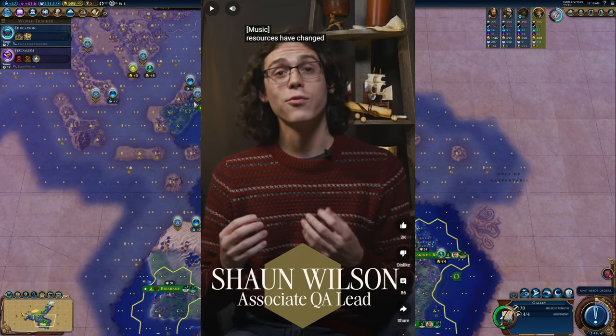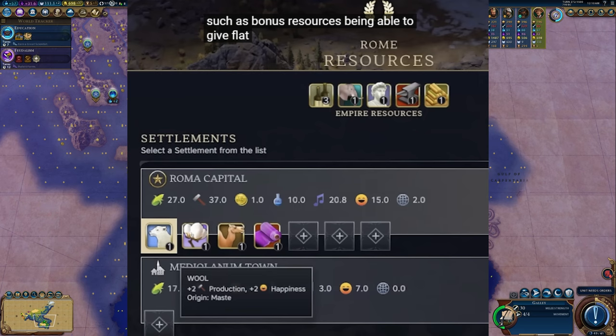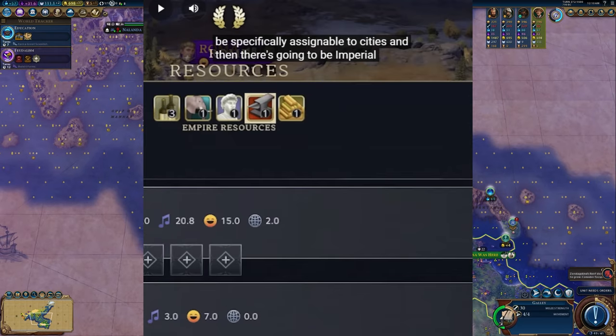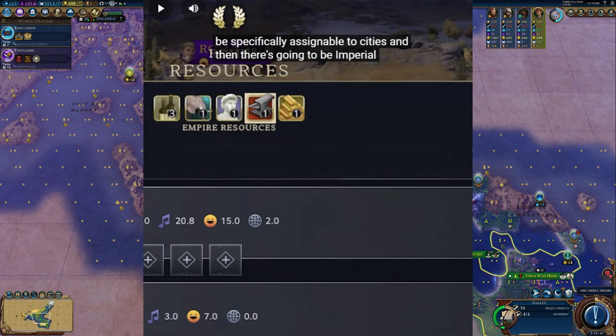At a glance, the biggest change to resources in Civ 7 is that they are now individually assigned to your settlements, mostly. Bonus resources give flat buffs, while luxury resources appear to grant more powerful percentage increases to the settlement they're placed in. Secondary to this, there are also imperial resources that provide net bonuses to your empire.